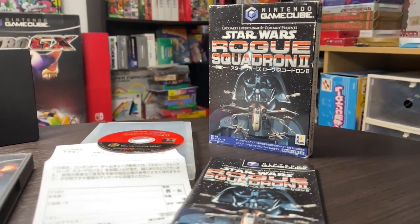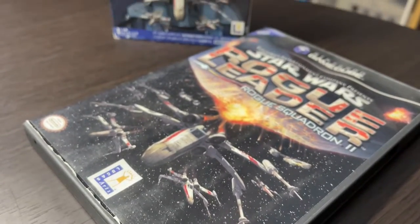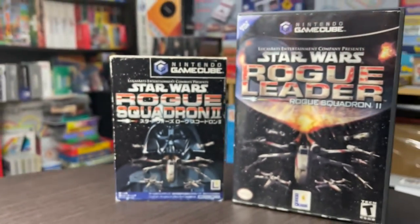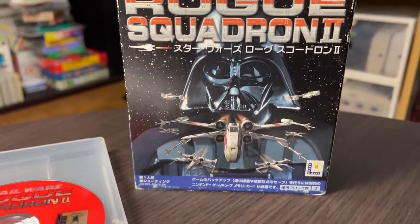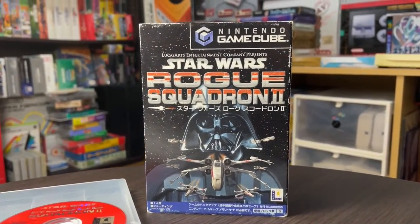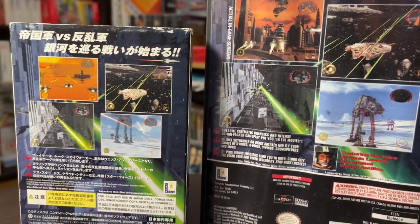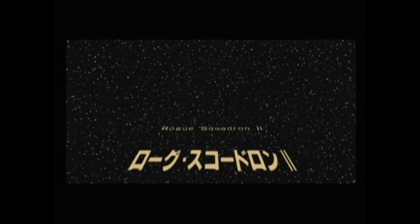The Japanese box art is a bit different from its Western counterparts — the Death Star in the background is replaced with Darth Vader placed behind the X-wing. The reason was probably to make it absolutely clear what the game was about. While characters like Luke or Han are known to Star Wars fans in Japan, iconic masked characters like Vader tend to be more popular, and the thinking was that would stand out more than just the Death Star. The game itself is exactly the same outside of the Japanese voiced localization and text.